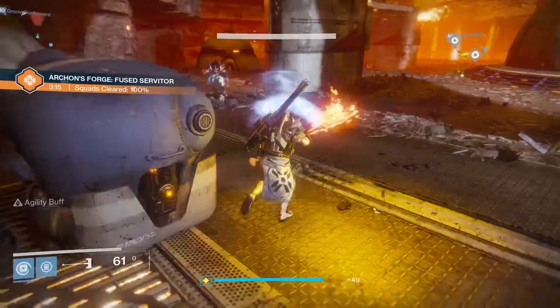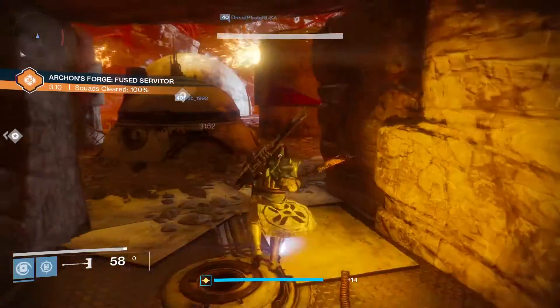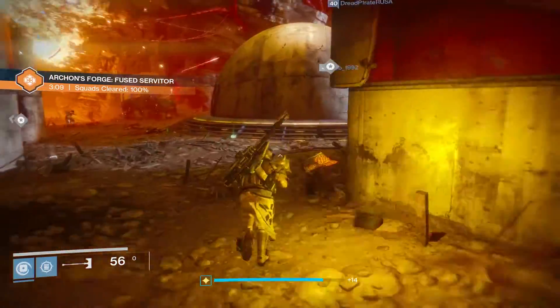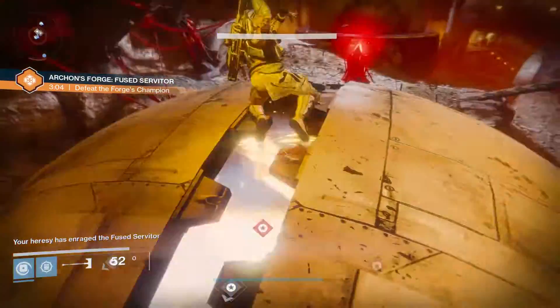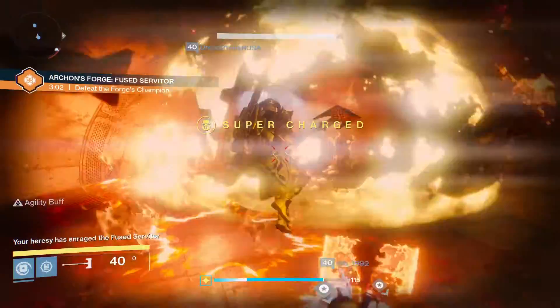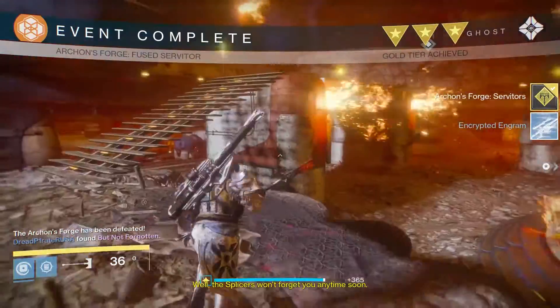In terms of rewards, at the time of making this video the Archon's Forge mainly drops class items at the end of encounters, however legendary and rare engrams and weapons and armour are also quite common. Since a recent patch there is also a higher chance of getting another SIVA offering at the end of an encounter, so you can chain SIVA offerings to get more playtime out of the Archon's Forge.